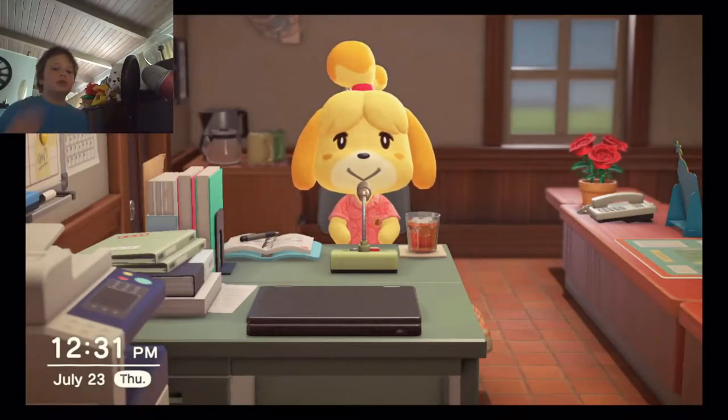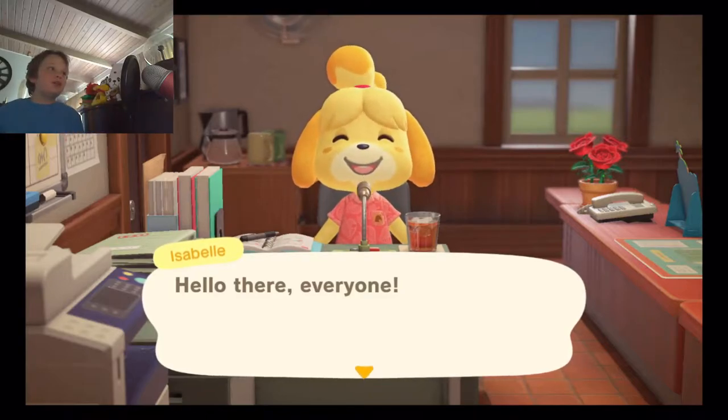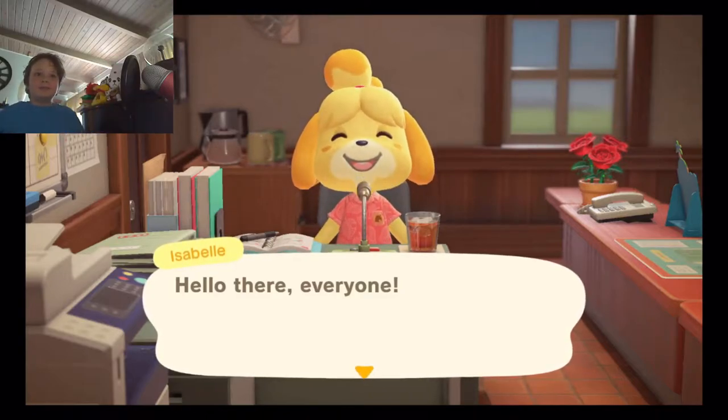Every zodiac sign has a different color. Amiibo cards have colors in the background that may seem useless, but they're not. Whatever color it is tells you what zodiac sign it is, and it also has a little symbol down here. We get a new Leo — we can make a new Leo the Lion item in the future.